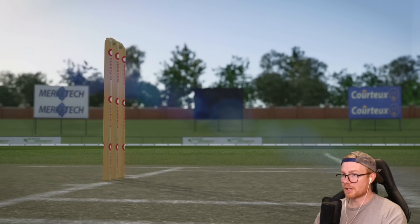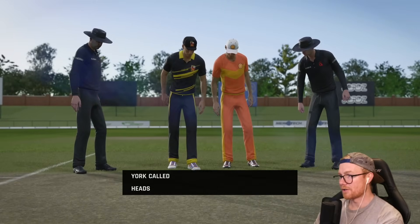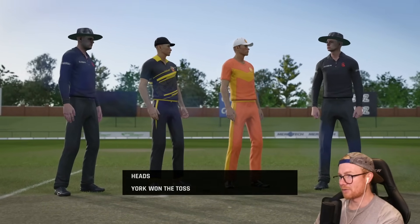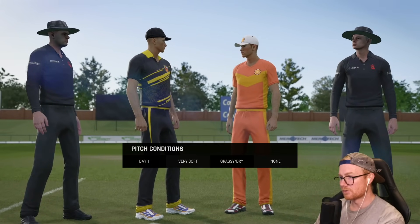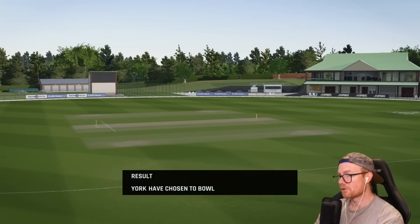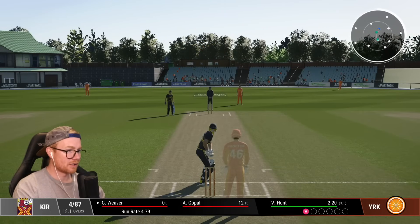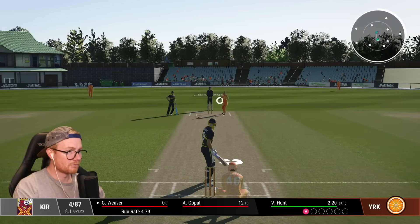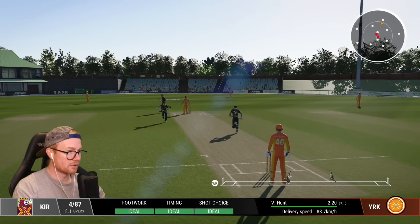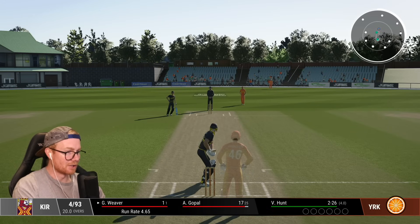We're batting at six — it's a very soft pitch. Got a couple of new umpires. Whoever wins the toss — they've won the toss. On this pitch you'd want to bowl first. Will they choose to bowl? They will — good call from them, I would have done the same. Here we go, walking out to bat, average 29.75, coming off a nice little 80 before getting out. We've got 30 overs to go so we need a big partnership with capel.